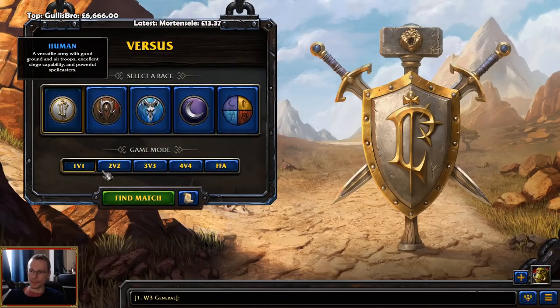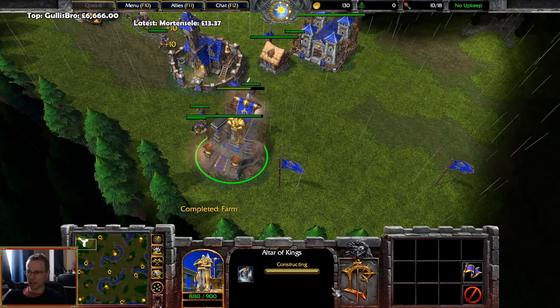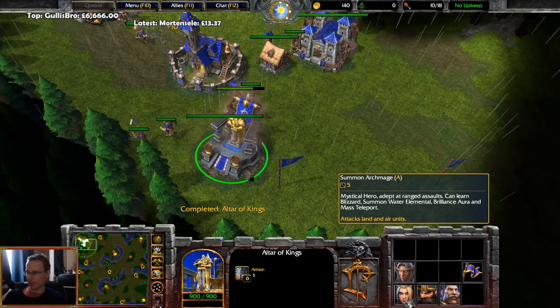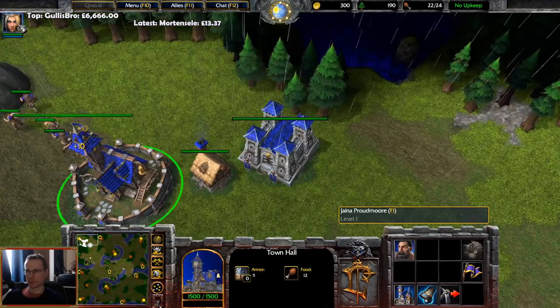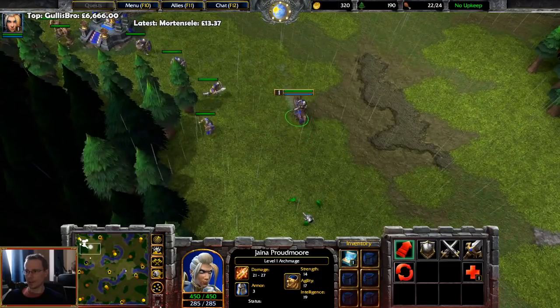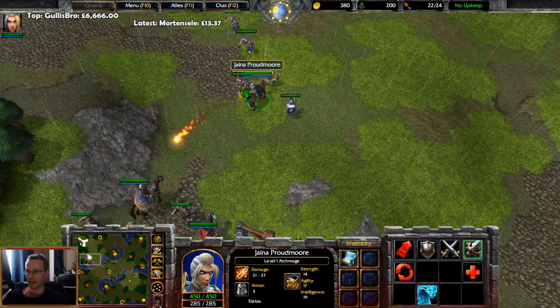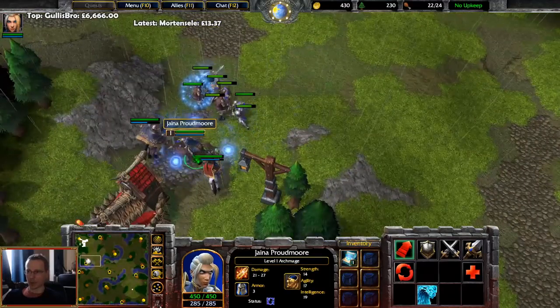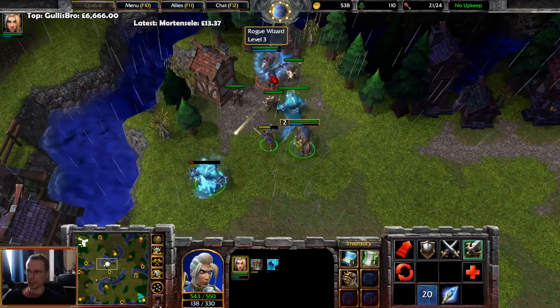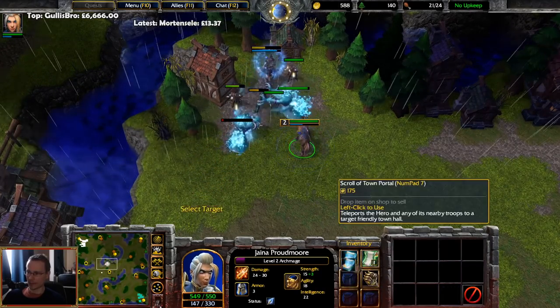Starting off with a 1v1 game as human — oh look at that, the UI got updated. The altar is about to complete. There's Jaina! She comes out of the gate. Her voice lines are the same as in the campaign — 'You asked for a mega powerful? I can help, there's a lightning shield.' Jaina has the same campaign voice lines, which is absolutely fine.